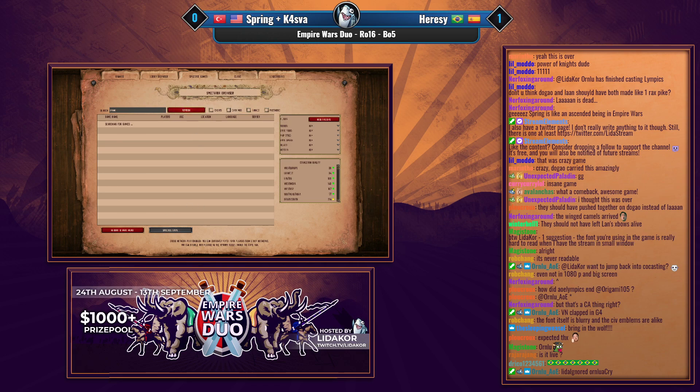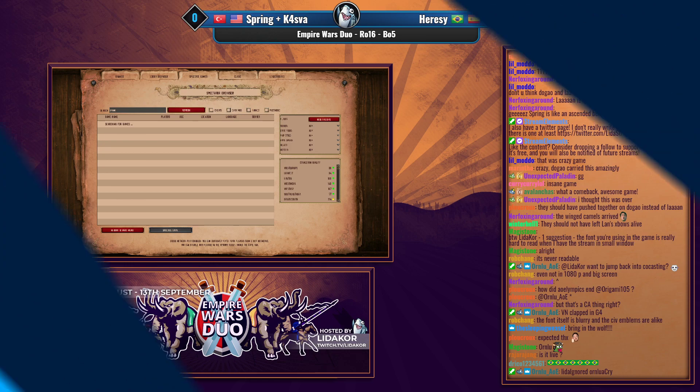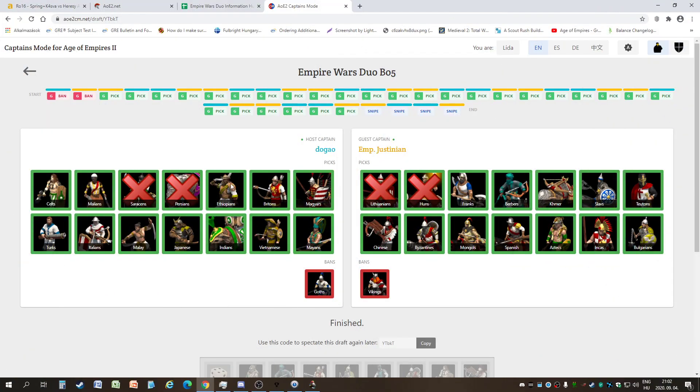Looking at the civilization draft: we have Berbers and Franks for Spring and Kasva, and on the other side Indians and Vietnamese — and Ornlu is back! I'm going to jump back and cast with Ornlu, who's back from AOE Olympics, as my co-caster for the remaining games.